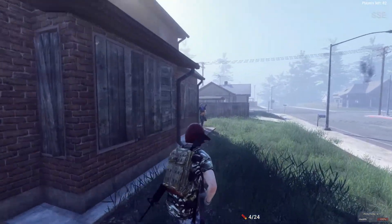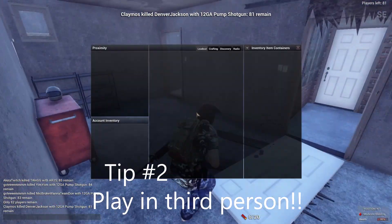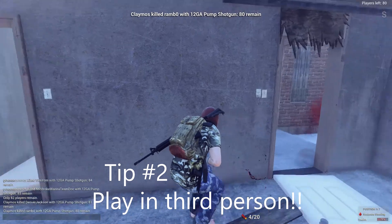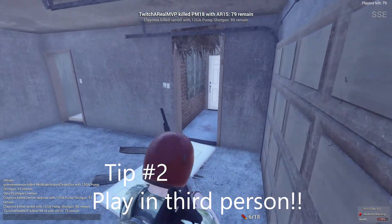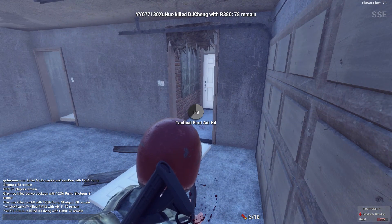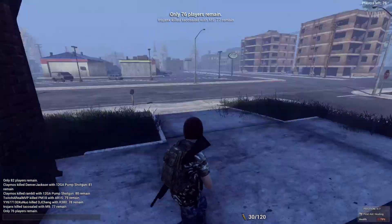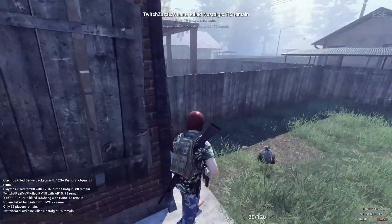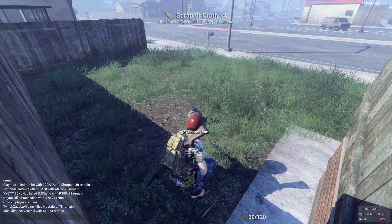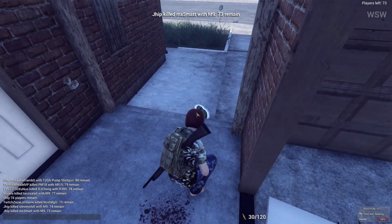Second tip: play on third person and master it. As you can see right here, I get two kills because I'm in third person. It honestly is just the biggest help in the world. Playing in first person, I would definitely not do as well. Once you get your accuracy down in third person, you'll be way better off — you'll have a bigger field of view and can peek around corners. There's no way I would be able to play without third person in this game.